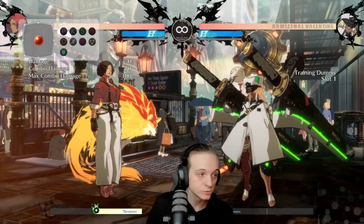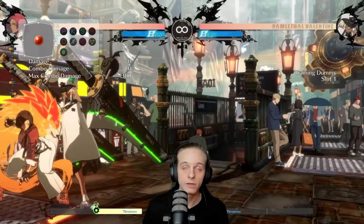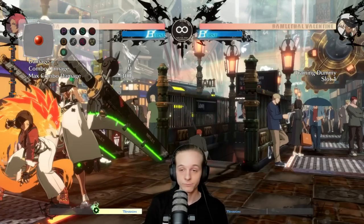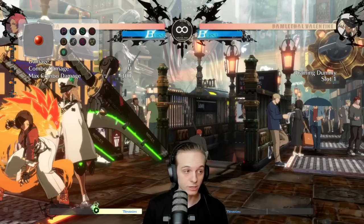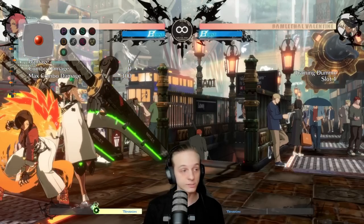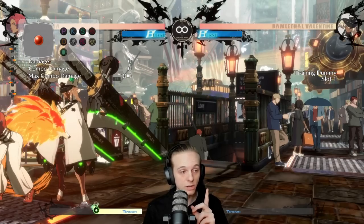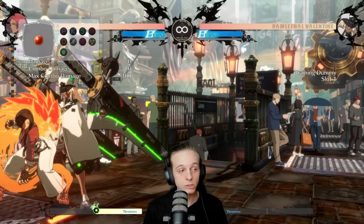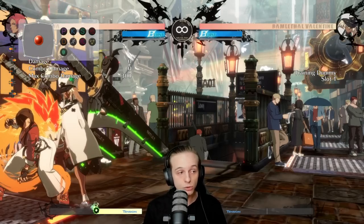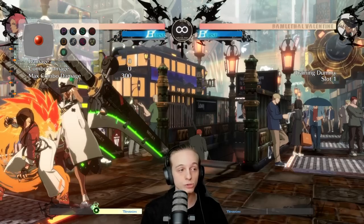So how can you actually abuse the timings? What 2-1-4-S gives you now is mixups as well as guaranteed wall breaks. You as an individual can basically choose what you want to do. I'm going to take two examples: in one, I'll get 50 meter and wall break; in the other, I'll get 50 meter and go for a mixup. These decisions really depend on the health of your opponent, whatever conditioning was done beforehand, and a bunch of other factors.